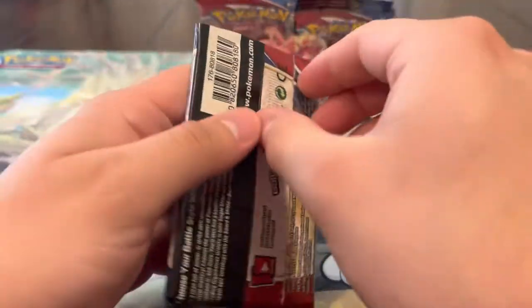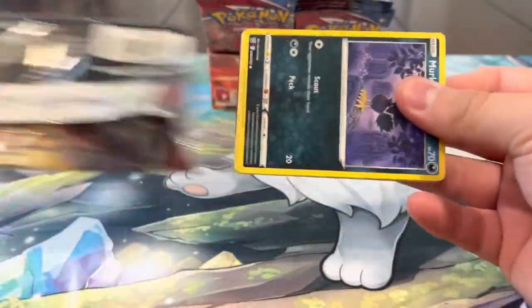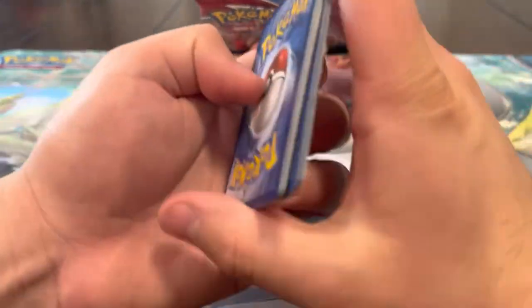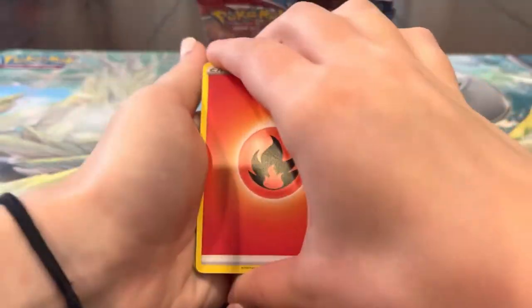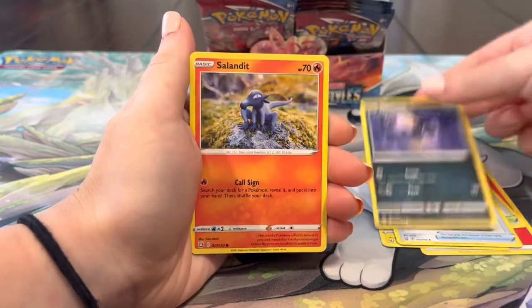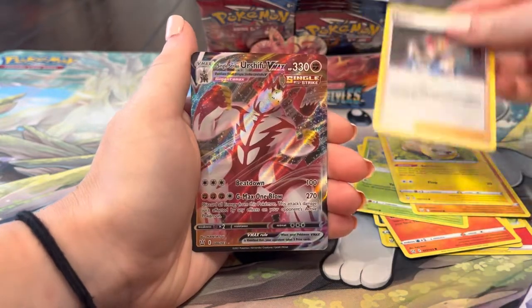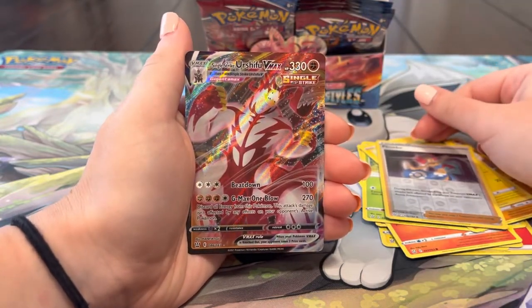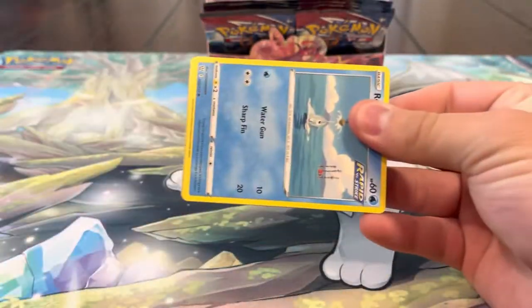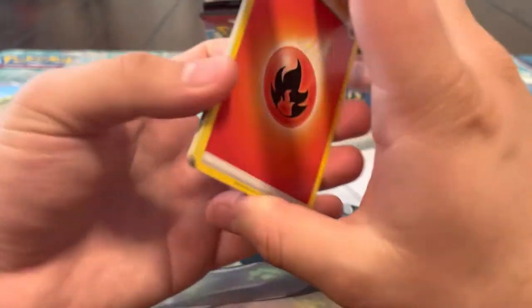I can't believe we pulled some heat out of Battle Styles, and it was the only alt art we had - what are the chances? Battle Styles is so harsh, and when it finally gives us some heat it's like 'here you go, it's a duplicate.' But we'll definitely take it - it's fire. Pack twenty-four: Escape Rope, Murkrow, Sandile, Bellsprout, Mienfoo, Yamper, Phoebe - and we got a VMAX! First VMAX of the box. We got five Vs, one secret rare alt art, and now a VMAX. We're still missing a Full Art.